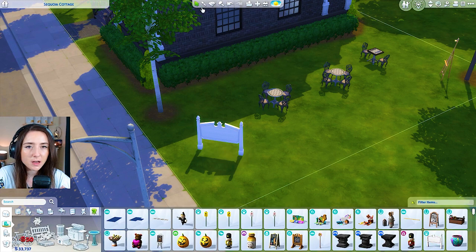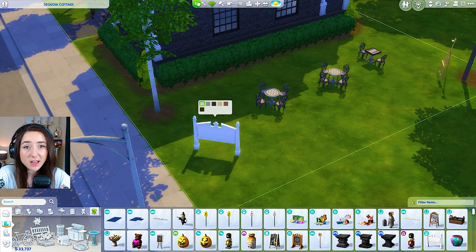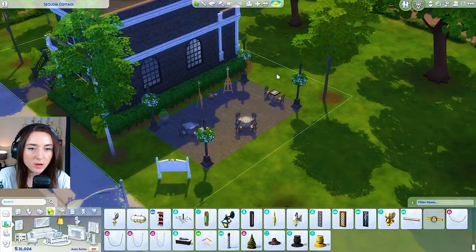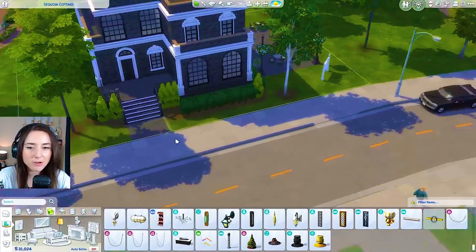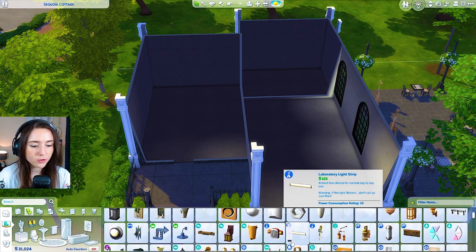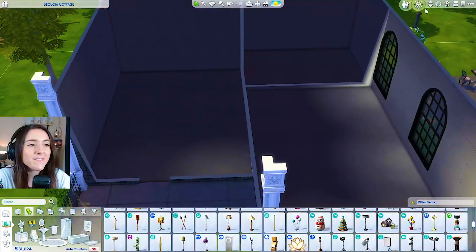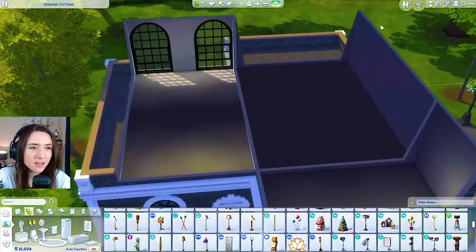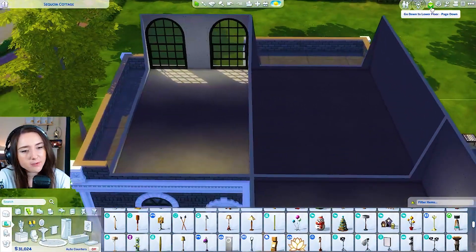We could have a sign over here and it could be like chess club slash painting club — a bit strange, yes, but this whole build is, to be honest. That's cute, I like that area. Let's actually move into the house now, it needs to have six rooms. Five Sims have to fit in here, let's try and figure this out.